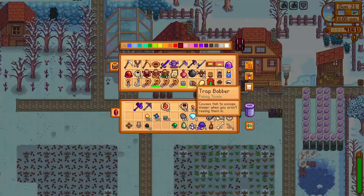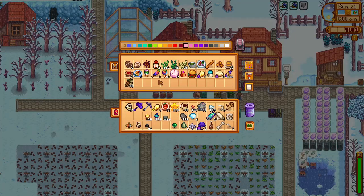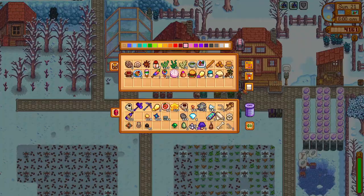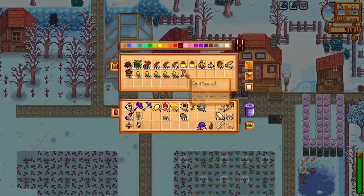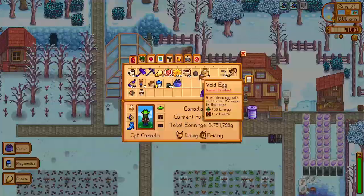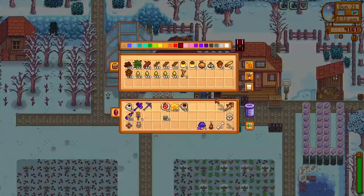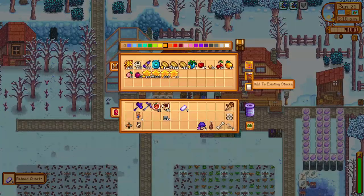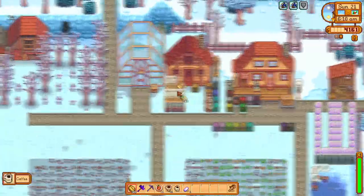We will begin by clearing our items that we got from Skull Cavern last time and grabbing any items we will need for the first part of today, making sure we spend the least amount of time as possible moving between chests. We will also cycle our machinery, and we did get a caviar for the first time here, which will be used in the missing bundle. We will finish cycling the other machinery and then our coffee kegs as well.